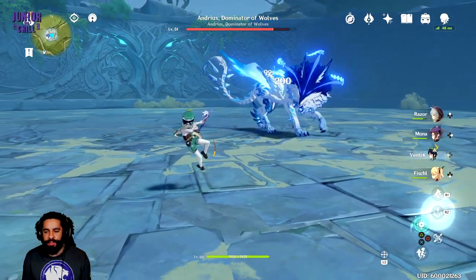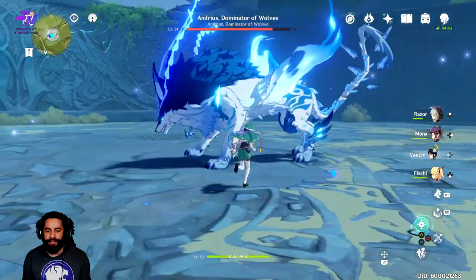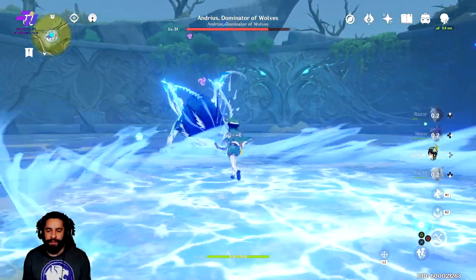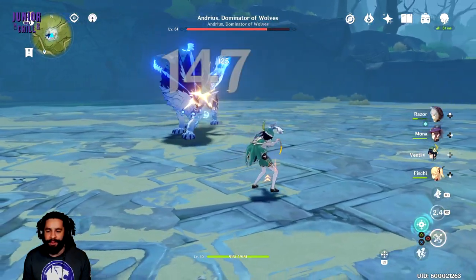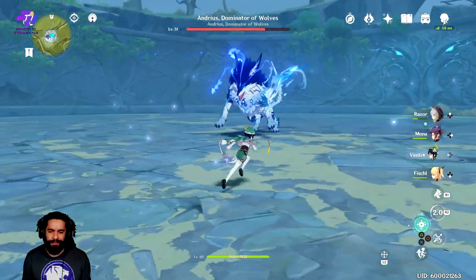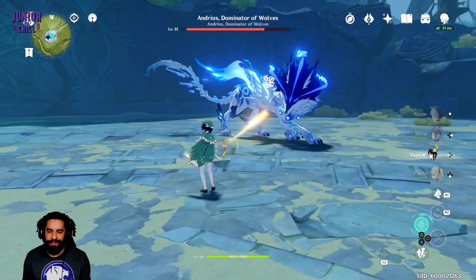Another thing too — if you go to the left side of him, he gets kind of jumpy, and it's easier to dodge. As you can see, I can just move in a circle and I'm fine for the most part. Something to think about: Swirl is not going to work out too much unless you have an element on him, so it won't do as much damage. I don't know of any enrage mechanic like the other boss had. I just know he's going to start doing circles when you hit the next phase.